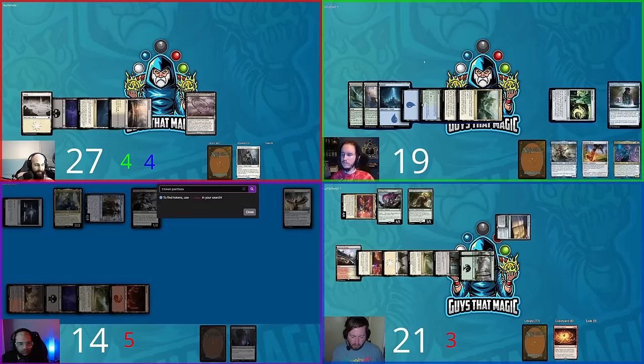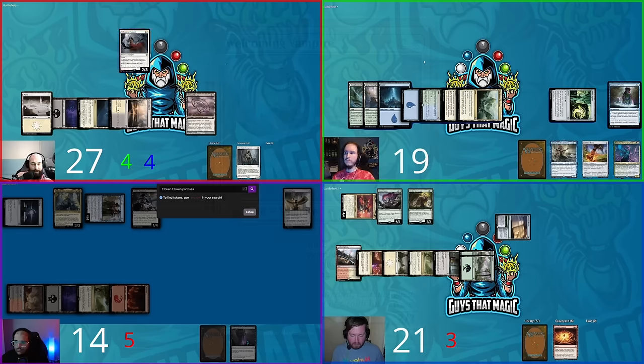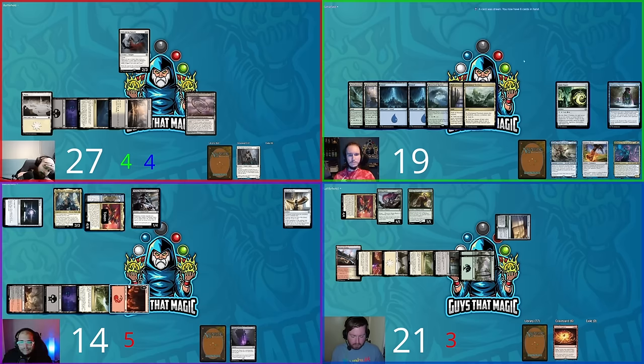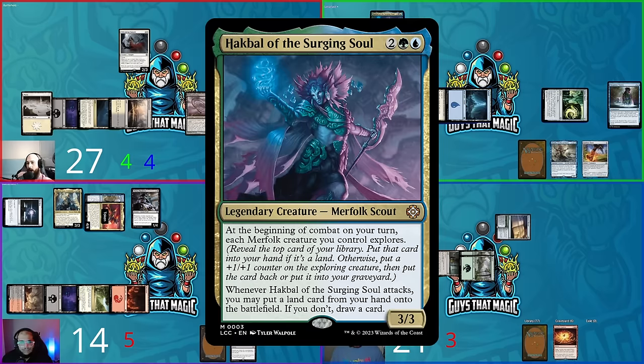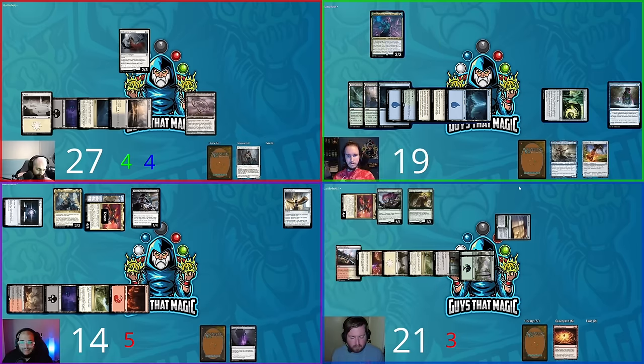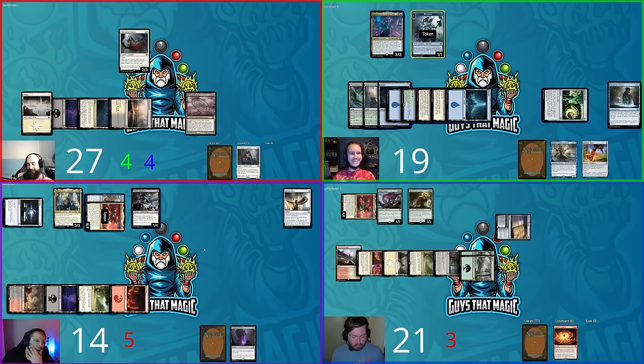David regroups: pays three mana and casts Welcoming Vampire — a 2/3 flyer that draws a card whenever another creature with power two or less enters under his control, once per turn. He passes. Shane untaps, plays a land, taps six, and plays Hackball again. Path of Ancestry tapped for Hackball lets Shane scry. Deep Root Waters triggers making a hexproof 1/1 Merfolk token.